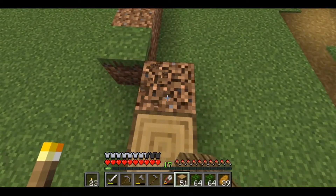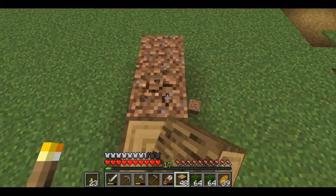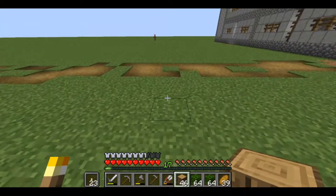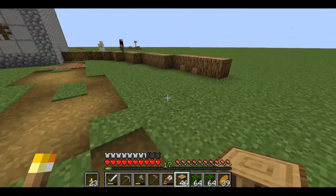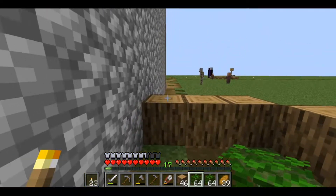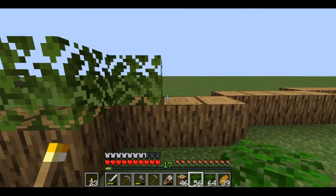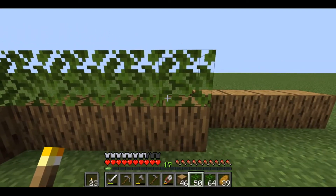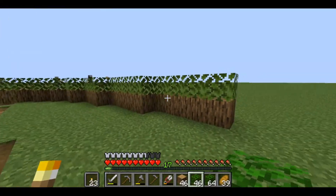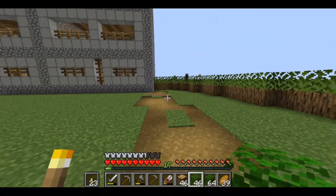We're going to put the logs in. I want the fields, or the farms — see, this is like their little allotment — and I want them to be up. That's why I've got me stairs. So if you put the bushes around, it's like a little hedge. But a hedge with a purpose, indirectly. Because that will stop villagers jumping over, and it'll stop mobs getting in as well. So I think that looks pretty good.